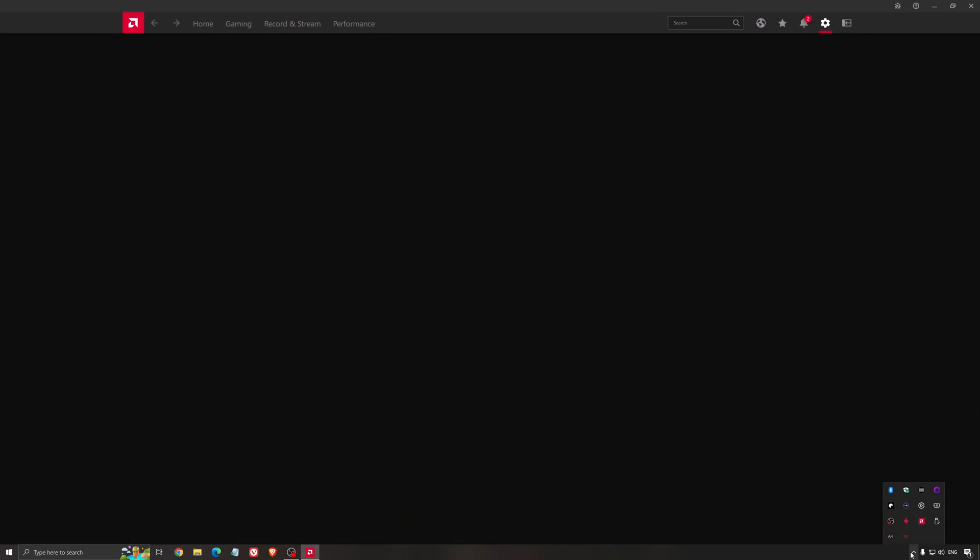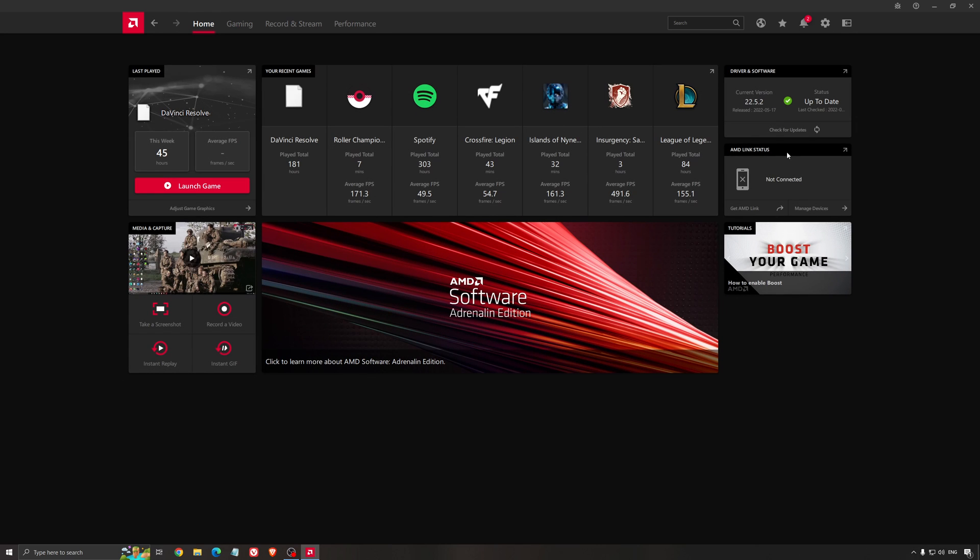Another thing that is really important is your driver. Make sure that you have the latest driver from AMD, NVIDIA, or even Intel if you have an iGPU on your processor. With AMD, you just click check for update and it's going to show you if you have the latest one. You can do the same thing with NVIDIA.